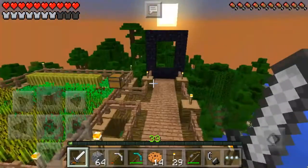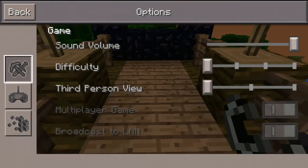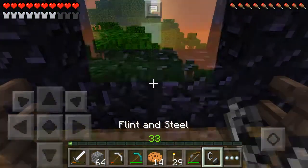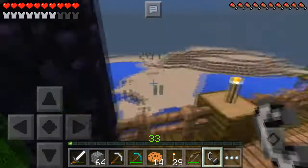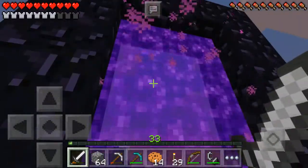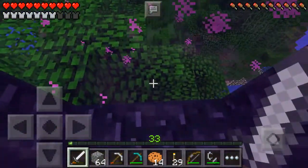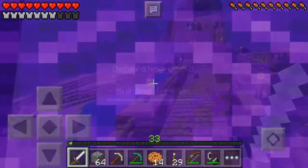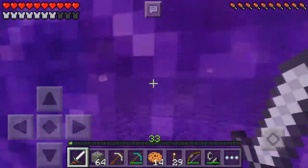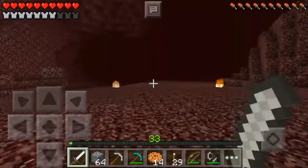We have our flint and steel ready — oh, I'm on peaceful mode, whoops. I shouldn't be on peaceful mode. Okay, we are ready to enter the nether. Let's light up the portal — there it is — and we're going to jump in. It's loading... Sweet, we are in the nether!